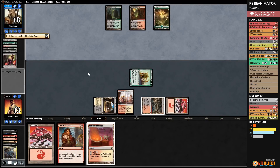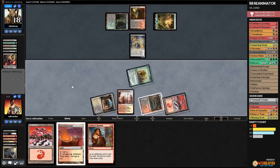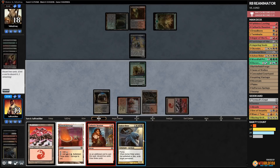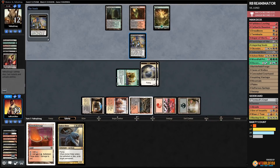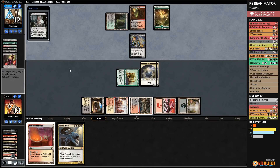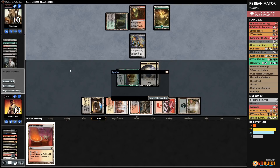Ashen Rider dies, killing Dark Confidant. Opponent untaps with Dark Confidant number two. We draw another Ashen Rider and cast Cathartic Reunion, discarding Ashen Rider and some other cards. We play Lingering Souls, attack with Woodfall Primus hitting our opponent down to 12. Dark Confidant gives our opponent a land. We're in pretty good shape. Thoughtseize takes our Ashen Rider — we're down to 10 — and opponent scoops. No answer! Taking down Jund!